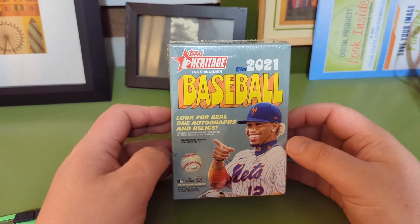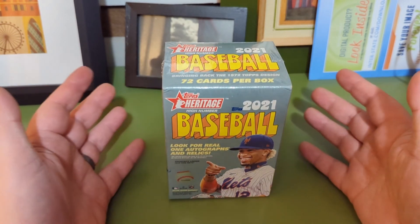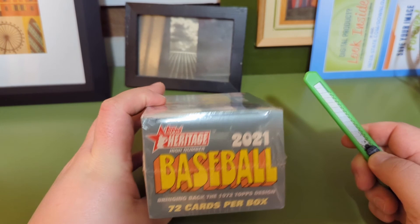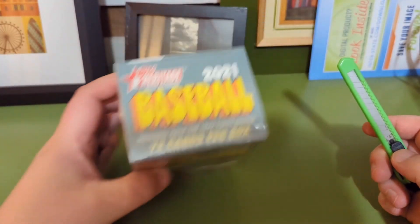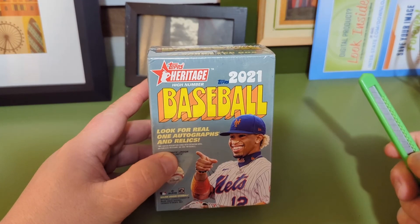What is going on? We're hitting 2021 Topps Heritage Baseball. I had asked on my Sunday reel what you thought I should open, and this is what won — five votes for baseball, I think four for wrestling and four for basketball. This has eight packs, nine cards, 72 total cards. It looks like you can get autographs and relics, but I'm not sure if you get both or what, but we will see.